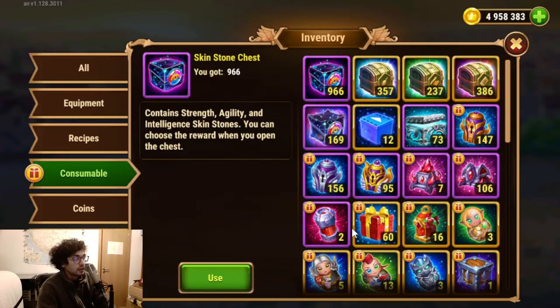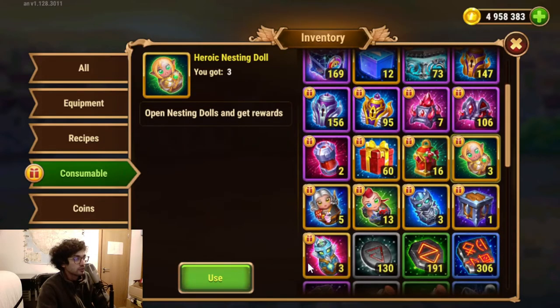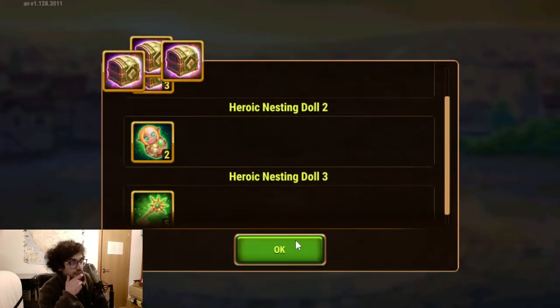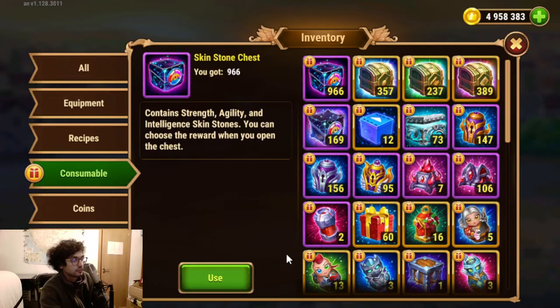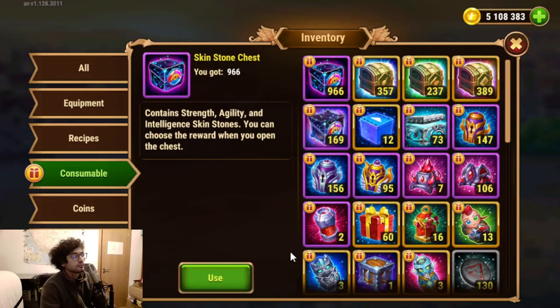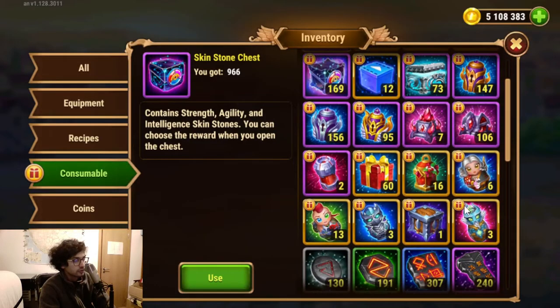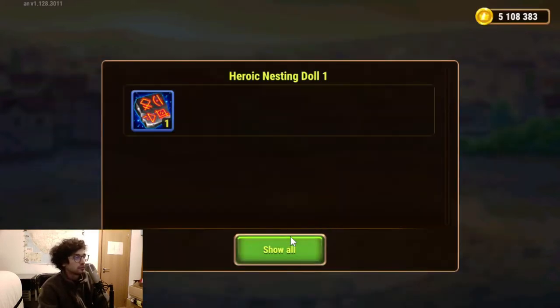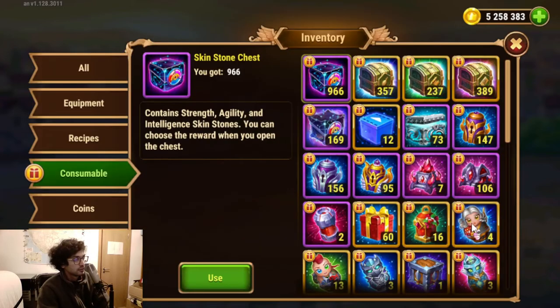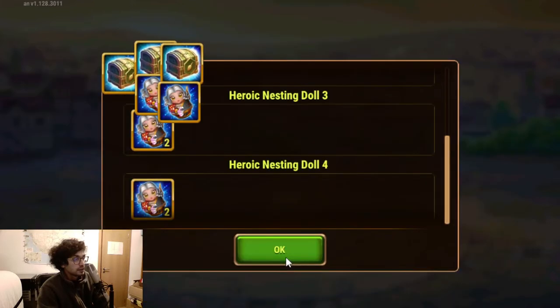I got some Ziri there. I still have five types of dolls and then all of the other stuff. Now we're getting Tia's. Now this is for Qingmao. Looks like I have one more here — I think I didn't account for this one. For Alvanor there.